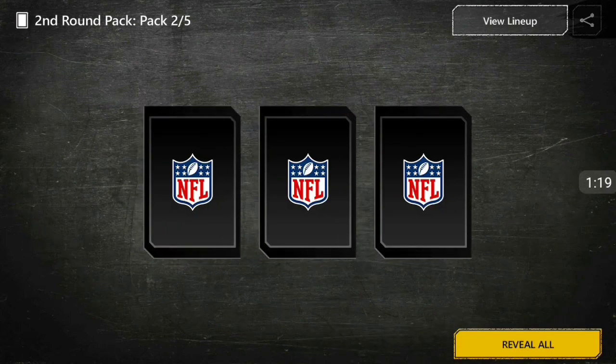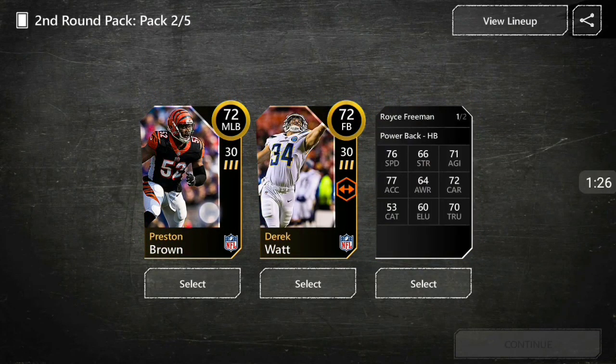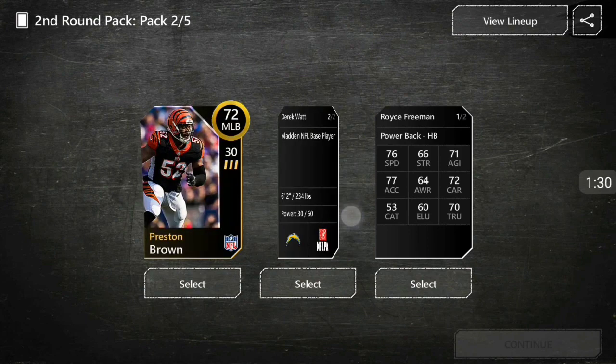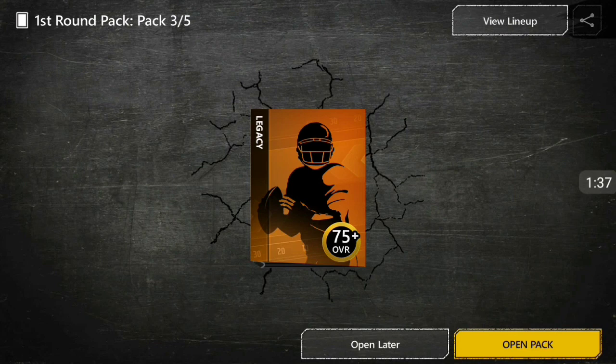Let's open up this next pack. Another 72 plus — hopefully it's an elite. We get a fullback, a middle linebacker, and another halfback. 76 speed — I'm not sure what to get. I might go for the halfback — actually, I'm gonna go for the middle linebacker.